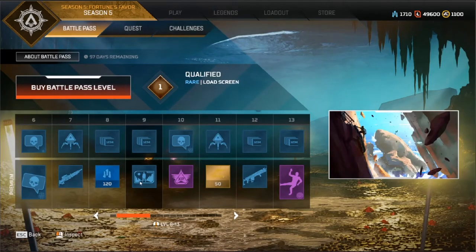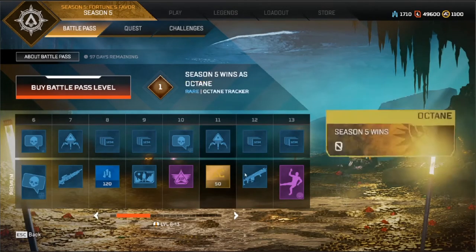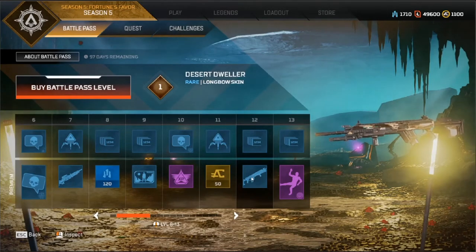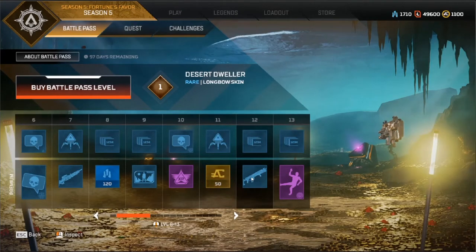Loading screen — I reckon another one from the trailer. This one kind of says the map changes. So with the map, we're back to King's Canyon — they call it the Excavated King's Canyon. And Revenant's kill quip: 'I want your heart, I can slice it up for a snack.' Longbow skin — it's decent, but there's been better ones.